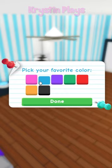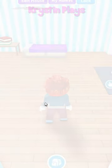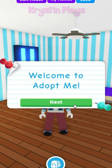Go ahead and complete the intro in Adopt Me. You're going to need to change your outfit and decorate your home.